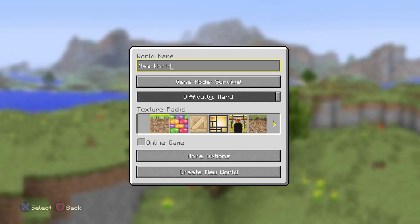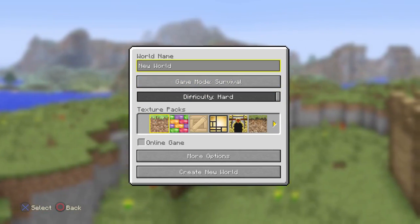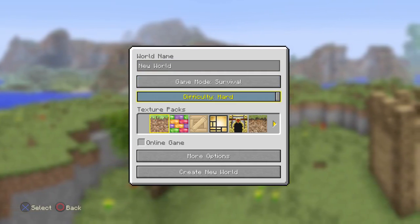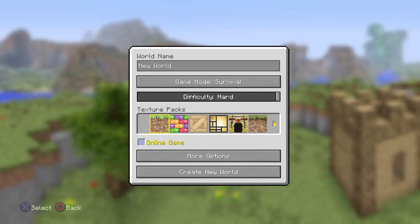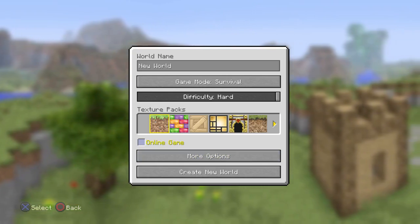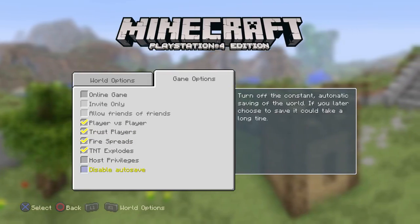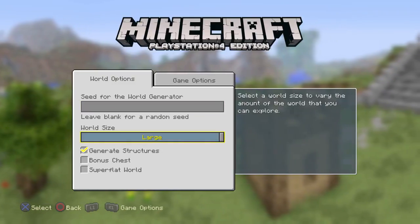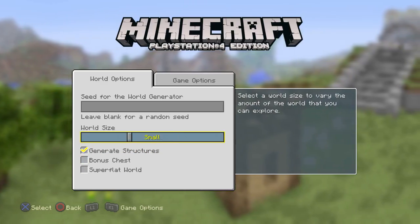Basically in the create-a-world option, this is pretty much the same, this is the same, this is also the same. The UI is a little bit different — the online games are out here now and there are more options. But this is where it gets different.